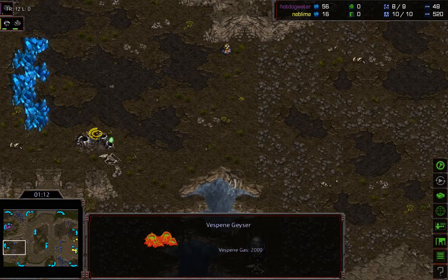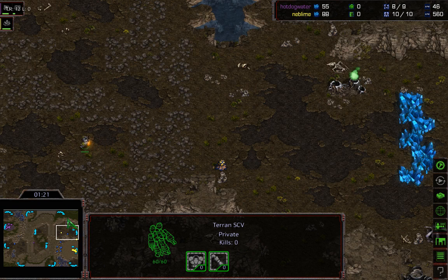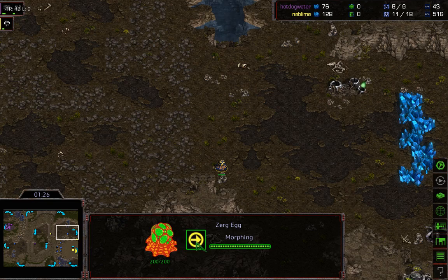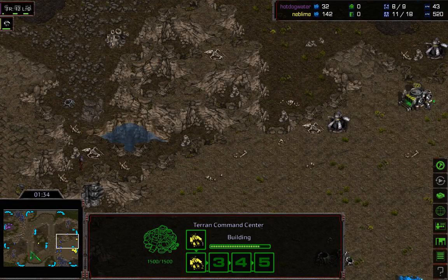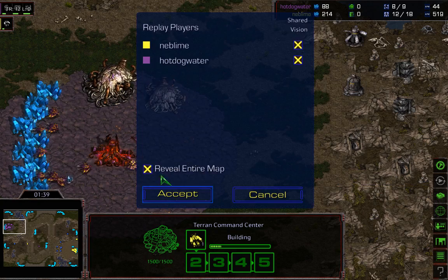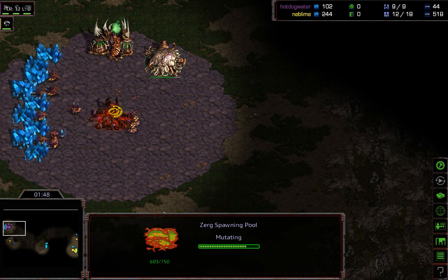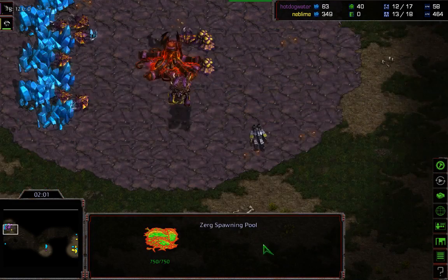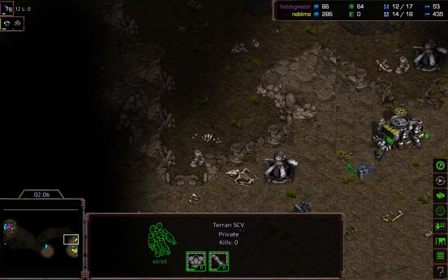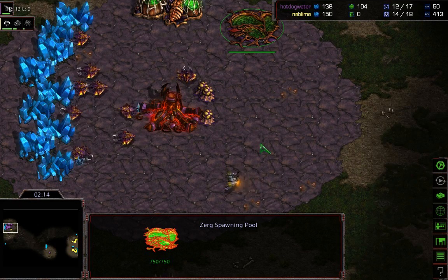Right off the bat — there's only 2,000 vespene as opposed to 5,000 in main and standard bases. If you take that base you do have to expand out and get another gas relatively quickly, but the 2,000 gas is still quite useful. Easy-to-take third bases are often mineral-only, so the limited gas allows you to get additional tech to secure that fourth gas. It's a map style that lends itself to macro games — especially PvZ. We're seeing a rax-expand from Neblime and an early pool from Hot Dog Water, which is scouted.